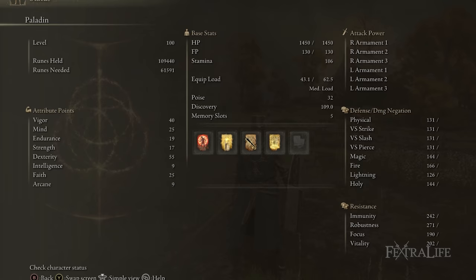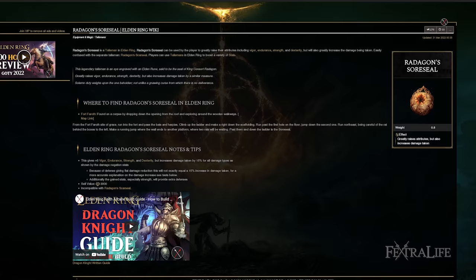When it comes to stats for this build, I have 40 Vigor, 25 Mind, 19 Endurance, 17 Strength, 55 Dexterity, 9 Intelligence, 25 Faith, and 9 Arcane. Keep in mind that I have the Radagon Sword Seal equipped for these stats, so they're all five lower in Vigor, Endurance, Strength, and Dexterity.